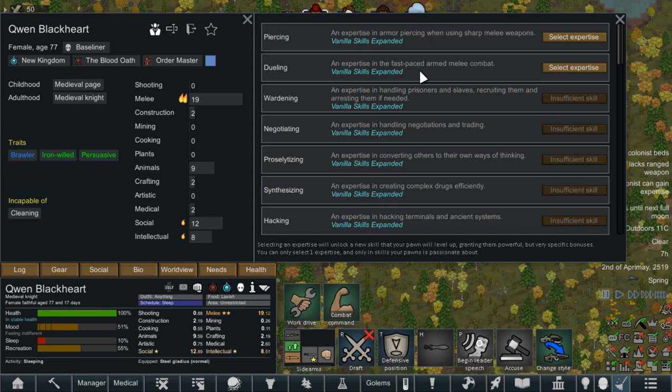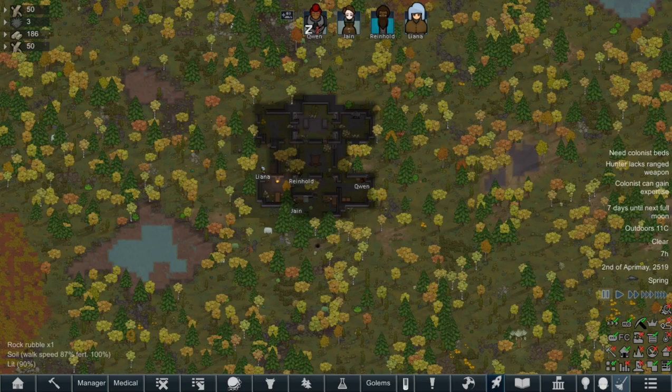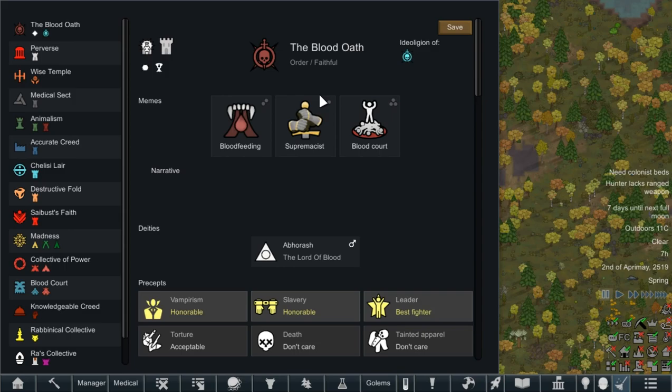Our vampire is rather talented at what she does. Gwen can probably go with expertise in armour-piercing when using melee weapons — very nice. Expertise in fast-paced melee combat. Let's go with duelling, because she is a Blood Dragon after all.